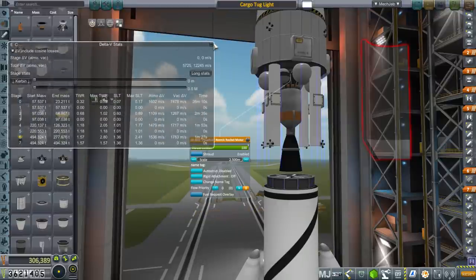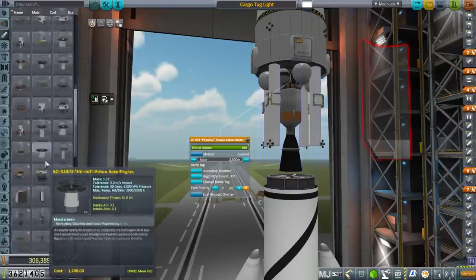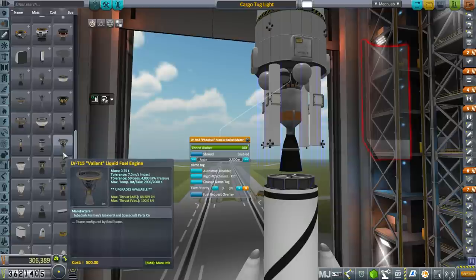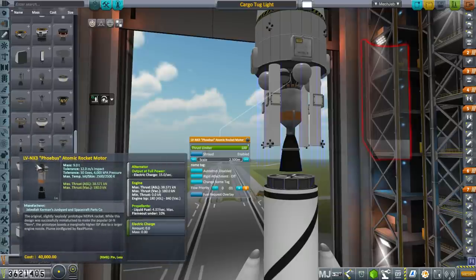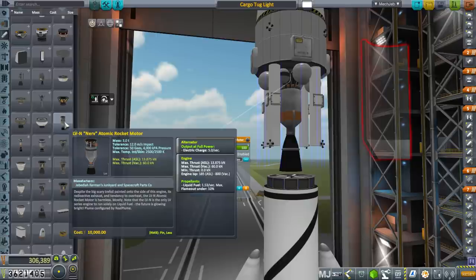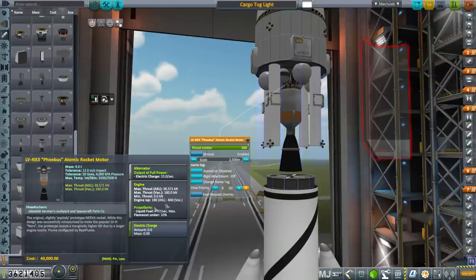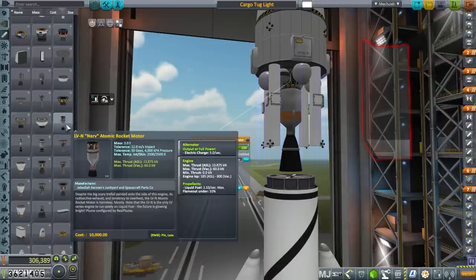We've got a lot of atomic engines now to choose from. This one gives 180 kilonewtons instead of just 60, and has a little bit better ISP, but it costs a lot and weighs nine tons — the normal Nerv is three tons. Because of the additional ISP, it's not just three times more expensive; it's actually four times more expensive. But it's more convenient altogether.